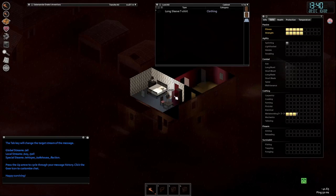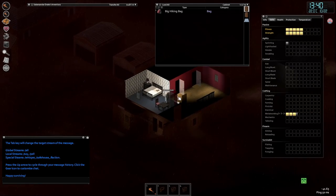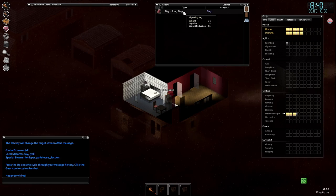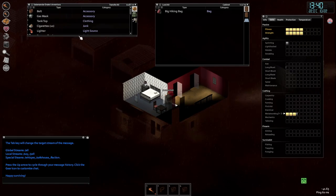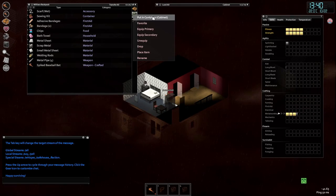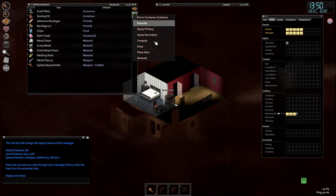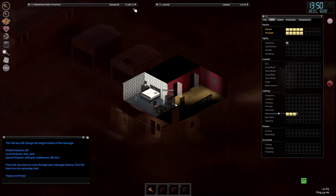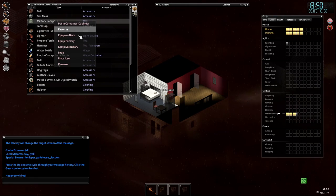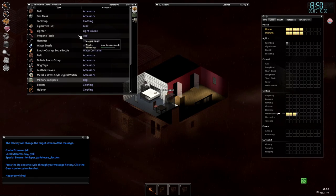Oh, a big hiking bag — you know, better than what I have. Weight reduction 80, capacity 22. What's my backpack capacity? Equip now — capacity 20. No, absolutely not. Let's get this on my back.